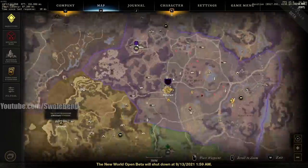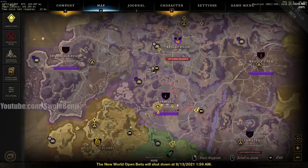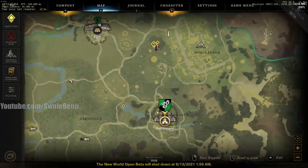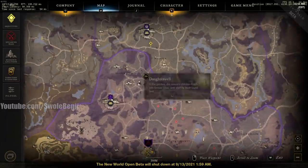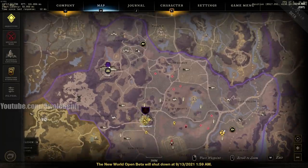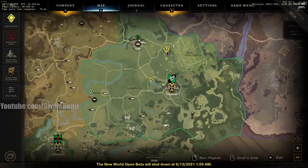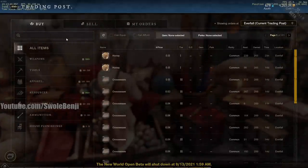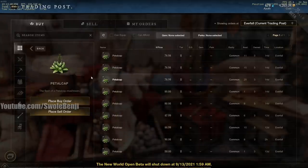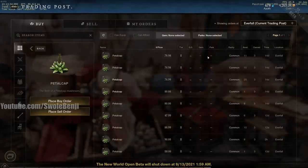You could go to Windsward or just fast travel, buy a whole bunch of pedal cap from there because it's really cheap, and then take it to Everfall. The reason it's expensive in Everfall is that the quest has you go up through Everfall to this area to turn it in. People are just going to teleport to Everfall and buy pedal cap because they don't know where it is. It's native to Windsward — you harvest the plant, it shows you exactly what it looks like in the world, and you can harvest it at level one.